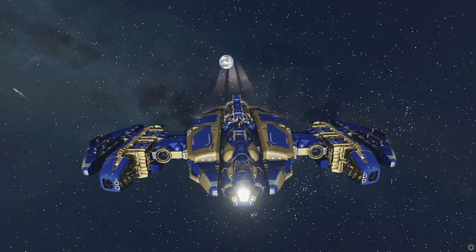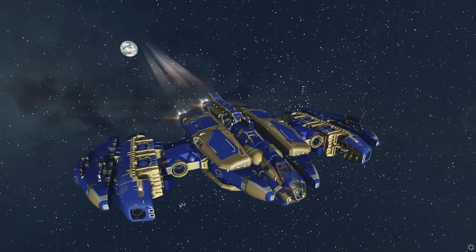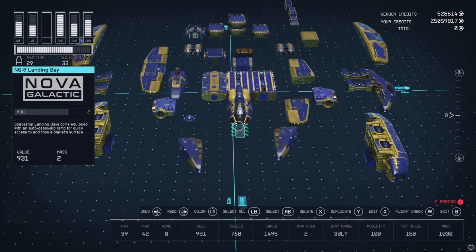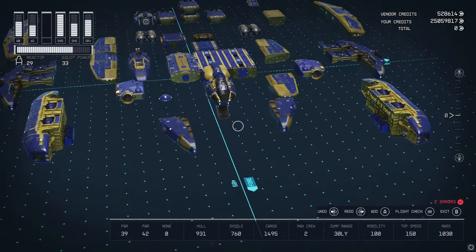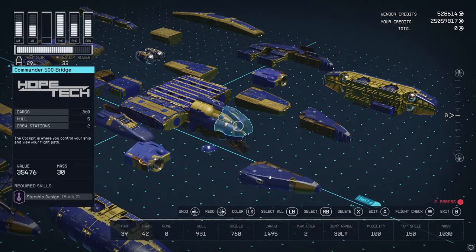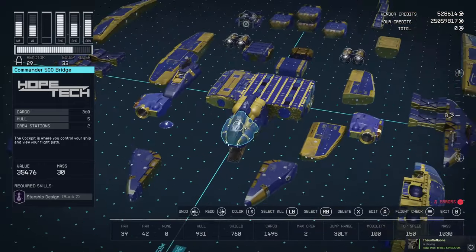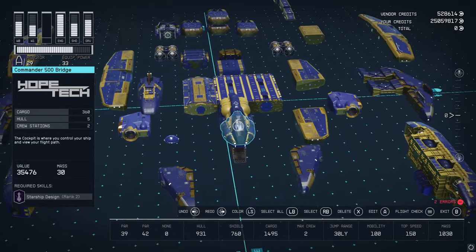That is the Optio in flight. Now I will switch over to the shipbuilder and do a quick rundown of how you can build this. It requires a couple of snapping tricks, nothing too spectacular. We will go over that when we are in the shipbuilder. Alright guys, we are back in the shipbuilder and I have the Optio pulled apart. It is not a very complex design. You will need your commander bridge — I have the Commander 500 because I am high-level with ship engineering.